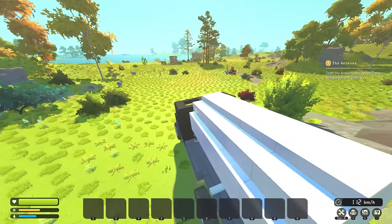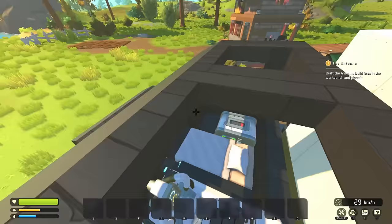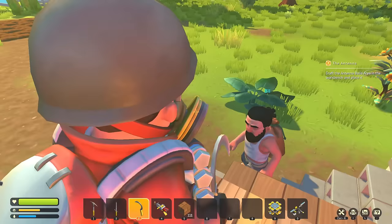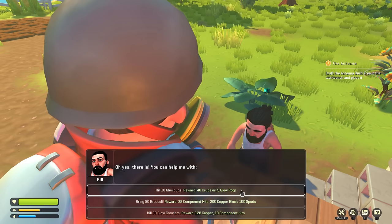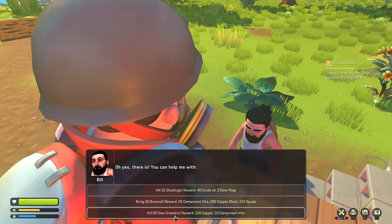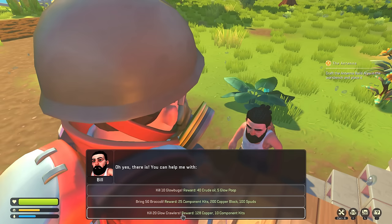Let's see what Bill has to say - maybe there's something exciting. I'm just jumping right into this episode and we're gonna grab Bill's questing. Oh my god, I'm almost out of gas - did I not fill up? I have no gas in my inventory either. We've got 10 gas left. What do you got for quests, Bill? New quest - that's exciting! Kill 10 glow bugs for 40 crude oil and 5 glow poop. Bring 50 broccoli for 25 component kits. Kill 20 glow crawlers. What's a glow crawler?!